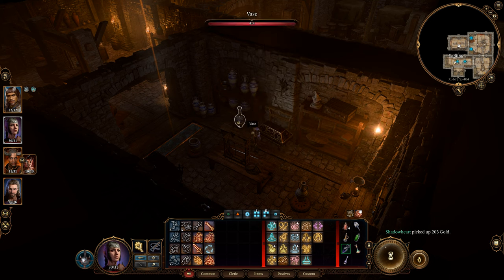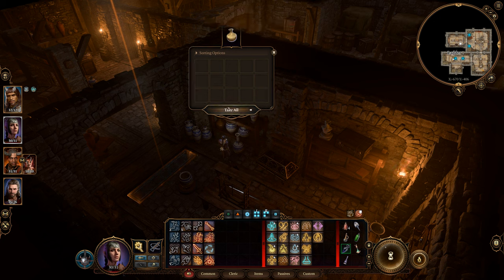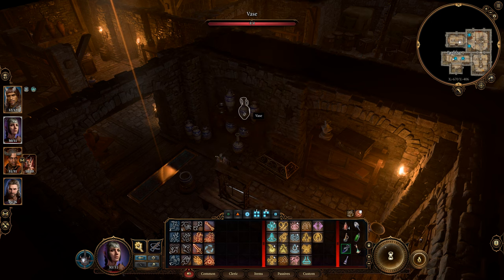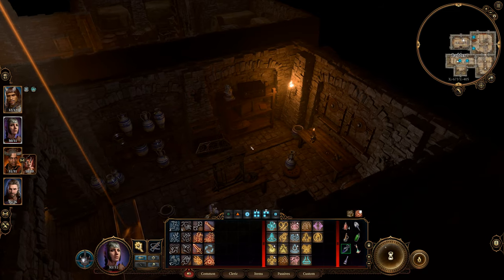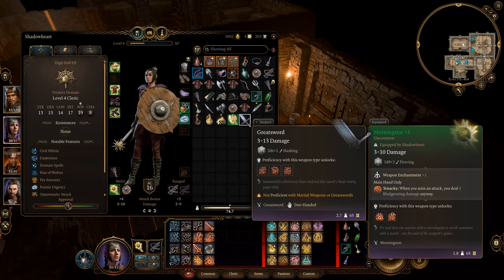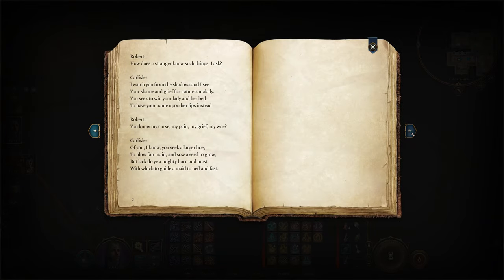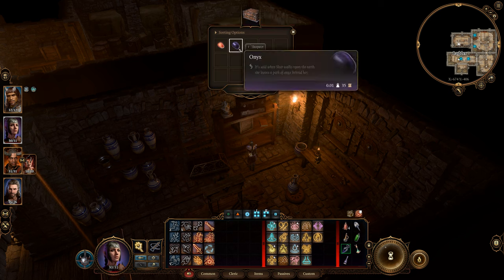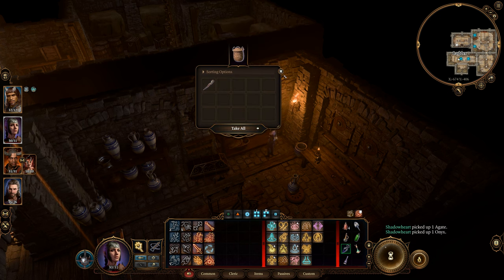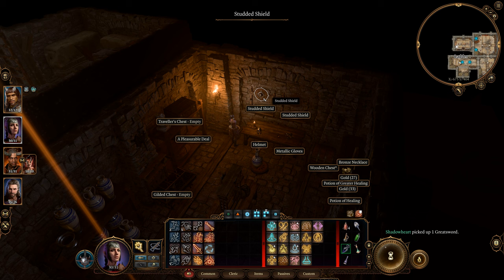200 pieces of gold — wow, that is pretty good. You see 200 in a chest when you're starting out and you're like, oh my goodness, this is good. Later on it's like chump change because you're getting thousands. And there's a great axe plus one — that's a nice weapon to sell. Let's read this — people getting taxed and such. Two gems, that is pretty good. Make sure you loot this entire room up before you leave, because after that you're really not going to come back anymore. There's no reason — I don't think there are any quests that will lure you back here.